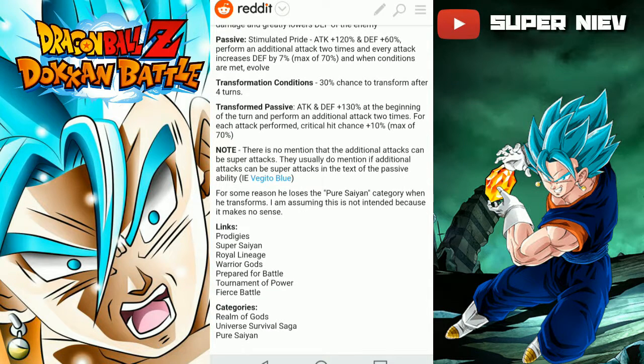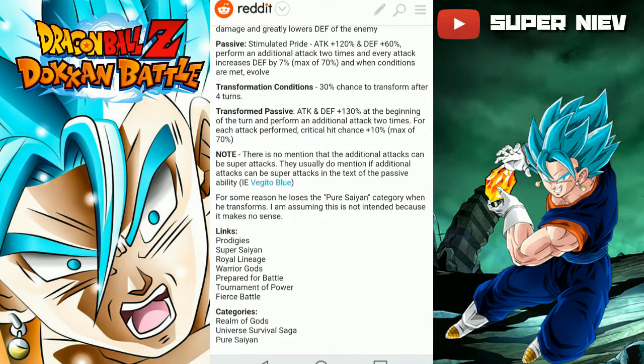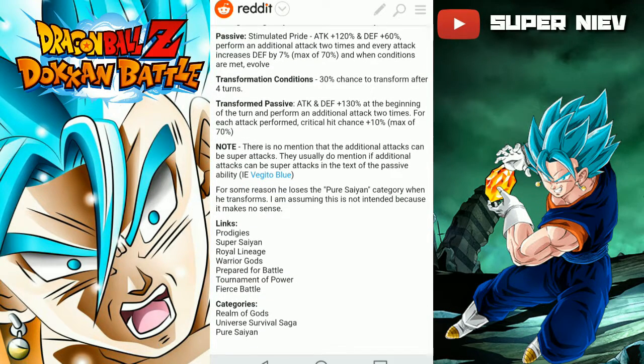...there's a 30% chance to transform after four turns. So it has to be four turns, and then there's a 30% chance he'll transform — meaning a 70% chance he won't. Once transformed, passive gives attack and defense plus 130% at the beginning of the turn.